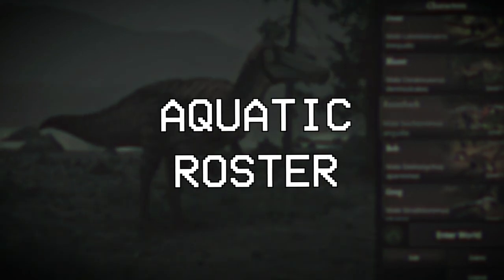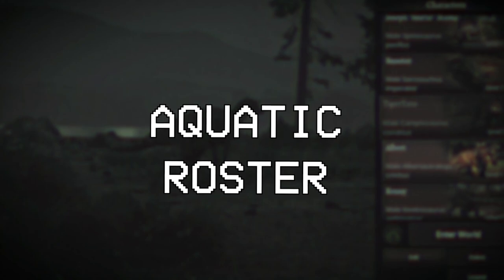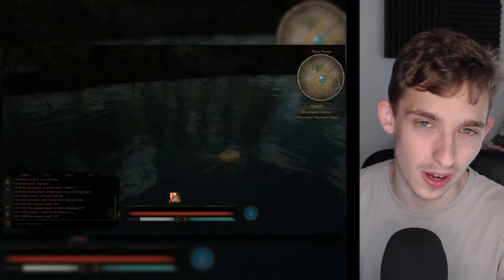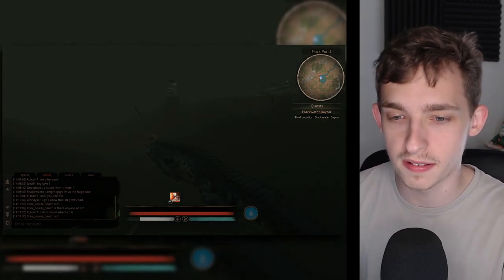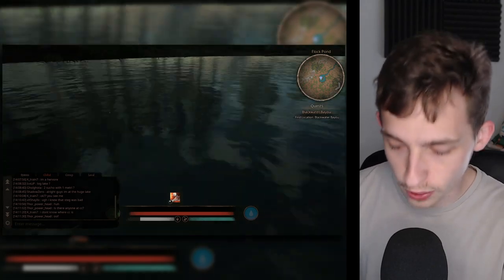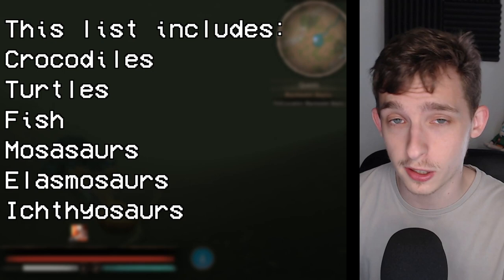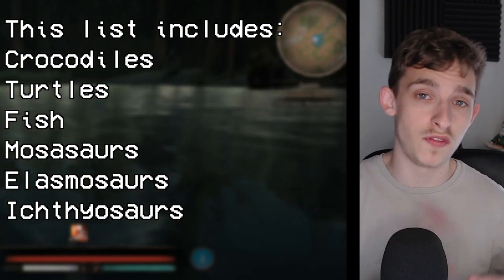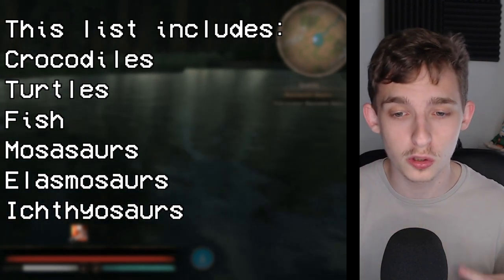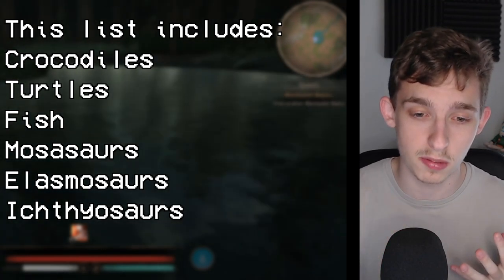When it comes to Path of Titans, there's currently only four full-fledged aquatics in the game. But this mod has three times that amount. It includes semi-aquatics and some very unique creatures — from fish to crocodiles, turtles, and of course the aquatics we know and love: Ichthyosaurs, Mosasaurs, and Elasmosaurs.